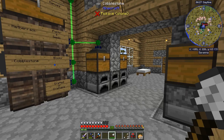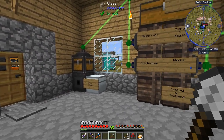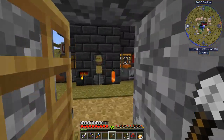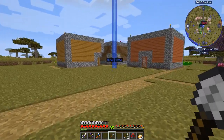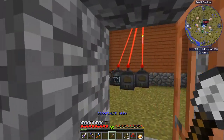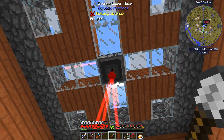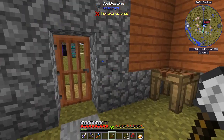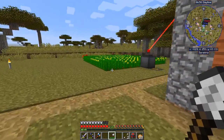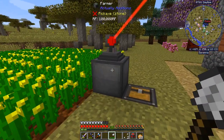Hello everyone and welcome back to another episode of Server Play. This is Scoots42. I've been pretty busy. I did kind of rearrange this building a little bit. I've got our power box up here in the ceiling, which is letting me spread the power out a little bit. I've got a laser coming off of the top here, coming out to our farmer.